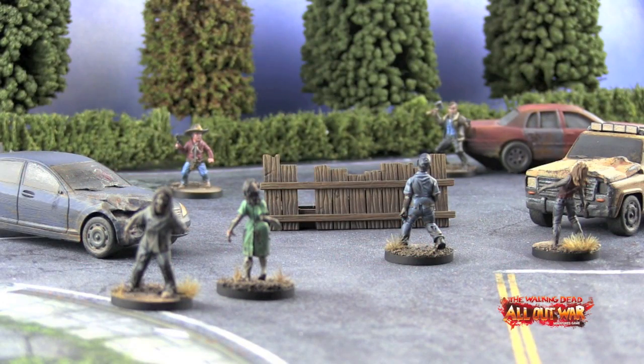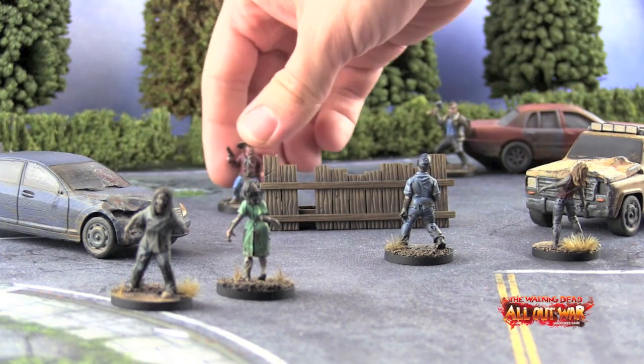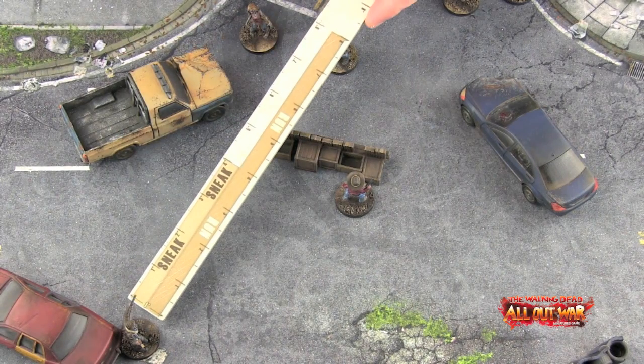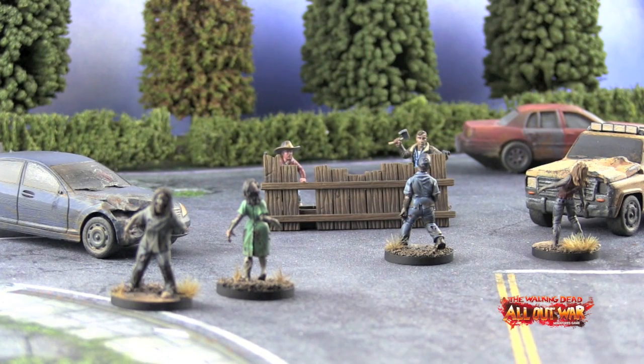In this video about how to play The Walking Dead All Out War, we're looking at movement. Survivors have two options when moving: they can sneak up to 4 inches, which causes no noise, or they can run up to 8 inches. Obviously running is a lot quicker for getting around the battlefield, however it will cause noise.